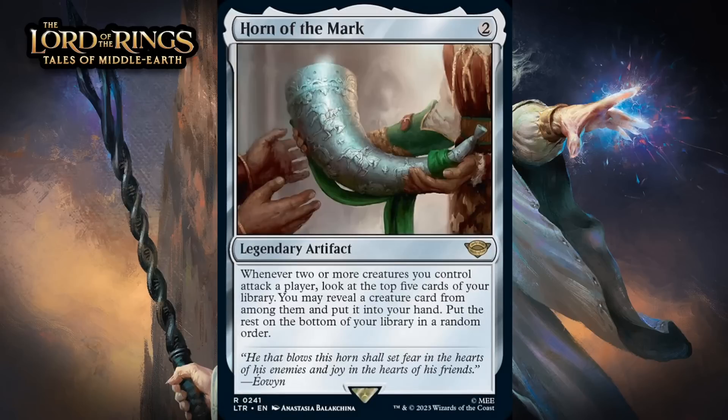Next up, it's Horn of the Mark, which for two generic is a rare legendary artifact. Whenever two or more creatures you control attack a player, look at the top five cards of your library. You may reveal a creature card from among them and put it into your hand — put the rest on the bottom of your library in a random order. This does nothing on its own, but if you can trigger it, you're pretty much always going to draw a card off the effect. Attacking with two or more creatures isn't always doable, though it does become easier when you know you're going to get a card back. It is nice this is fairly cheap — you can play it on a turn, attack with two or more things to get that extra creature, and then maybe you have mana left over to cast it. Make no mistake, sometimes it's a little bit of a win-more card, but I think this does a good enough job at getting you extra cards that it's worth taking fairly highly. I'm giving it a B-.